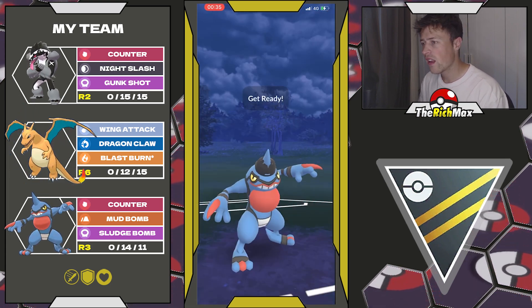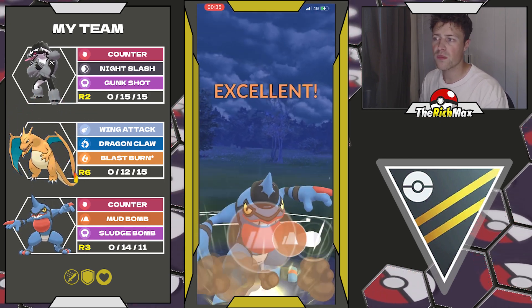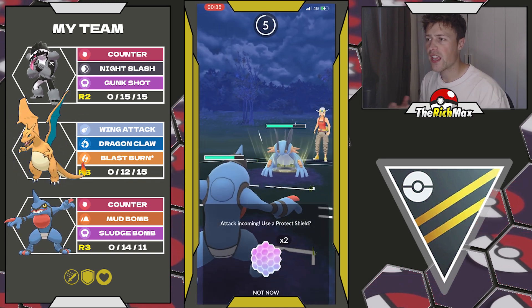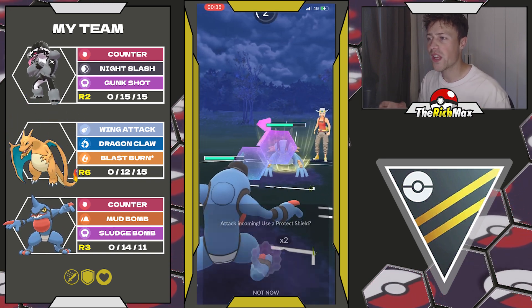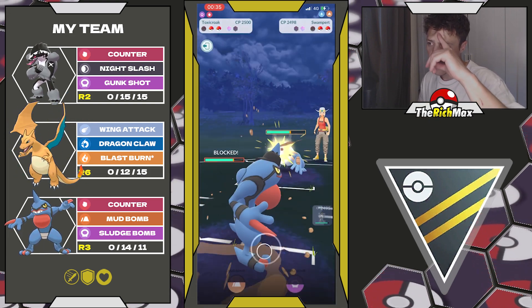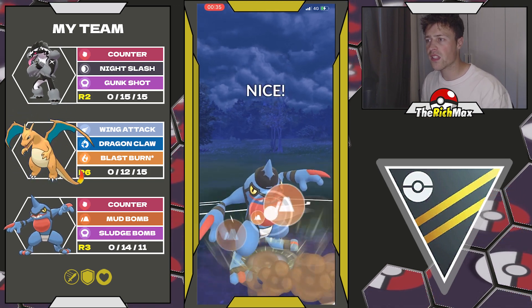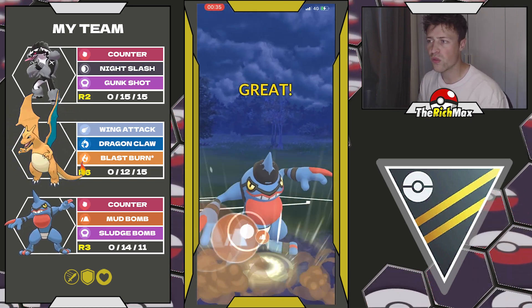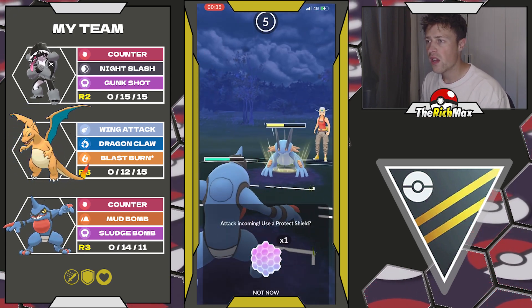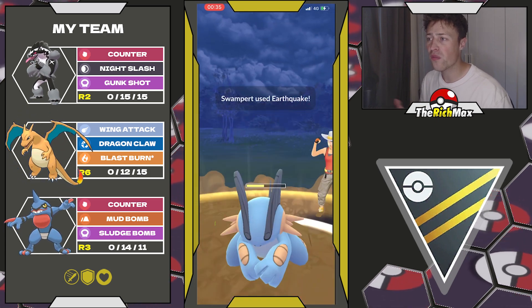Here I blind swap into my Toxicroak. If I would have just stayed in and went for Night Slashes all the way against their Swampert, we would have gotten them probably so low that we would have easily won this game. Instead I gave my opponent the absolute win-con where there's nothing we can do — it's about six turns to a Mud Bomb, five to a Hydro. They will simply outpace me and there's nothing we can do. They can just easily use both moves.